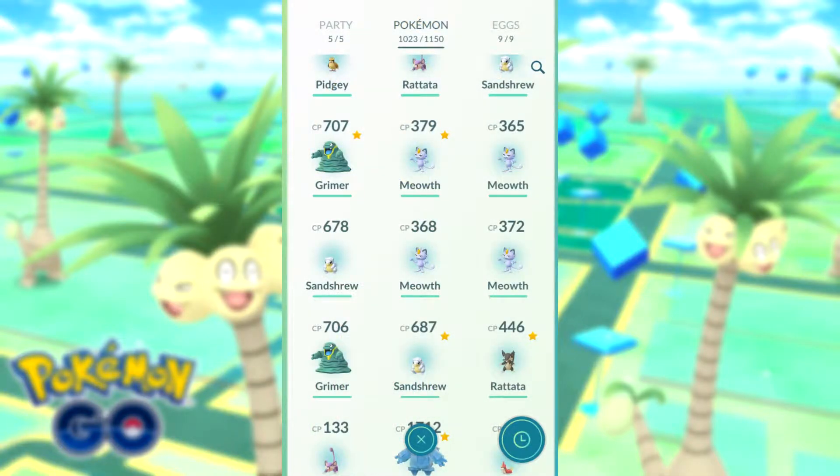So from those 9 eggs, we managed to obtain 3 Sandshrews, 2 Grimers, and 4 Meowths. So what we're going to do now, we're going to evolve some of these guys to see what their Alolan evolved forms look like. Hopefully they turn out pretty good.